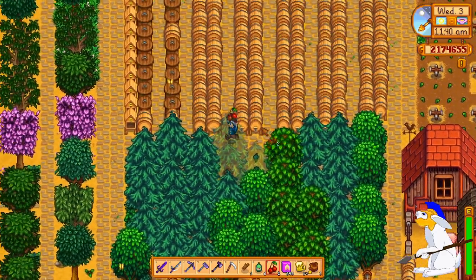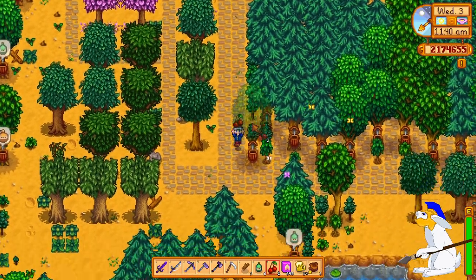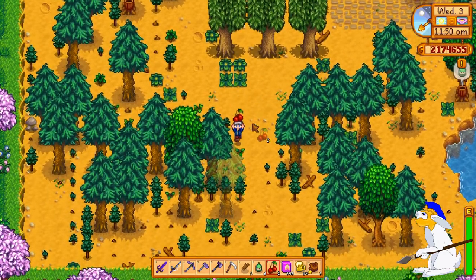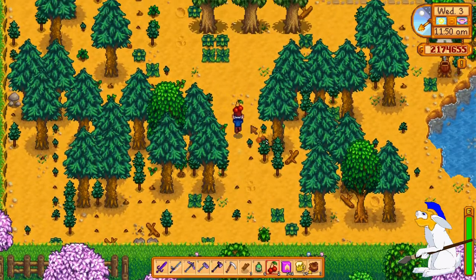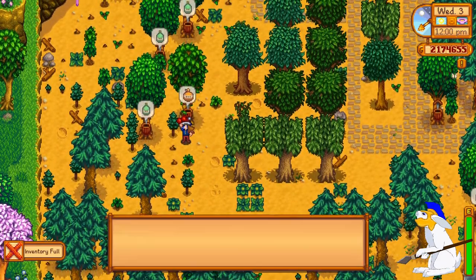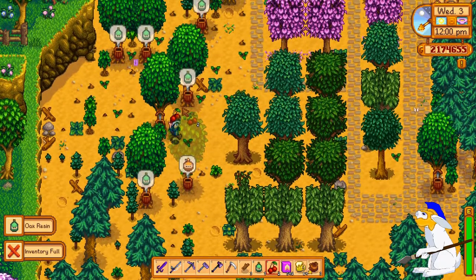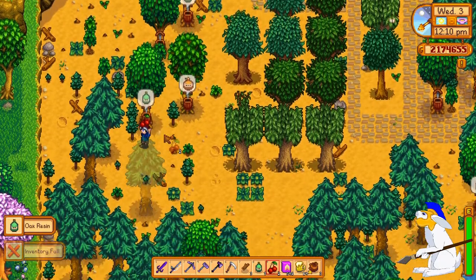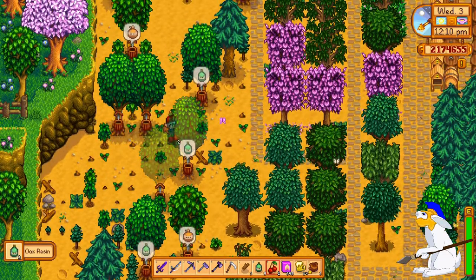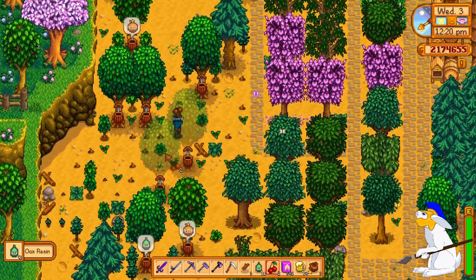It's been a while since I've logged in here, but the farm's looking pretty cool with all the different fruit trees and things. I think this farm is a bit of a vanity farm — I've already completed the game. These saps — I think you can use some of them as gifts. I think the old lady actually likes this particular sap, whatever it is — oak resin, I think.